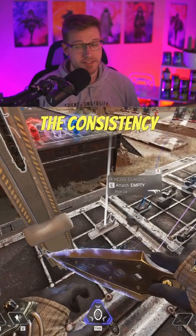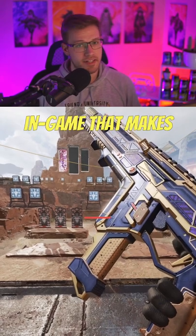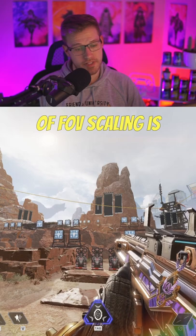Using this sight could help increase the consistency of your aim today, sponsored by EA. FOV scaling is anything in-game that makes your FOV zoom in or out. The most common form of FOV scaling is aiming down sights.